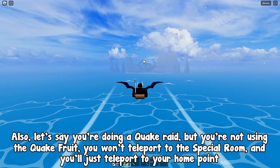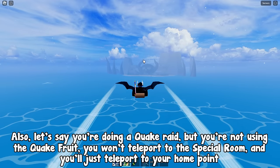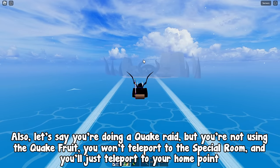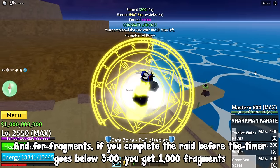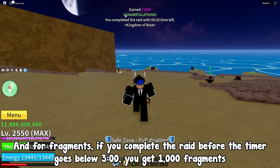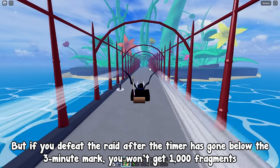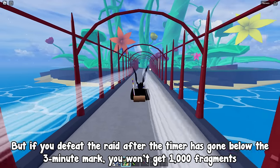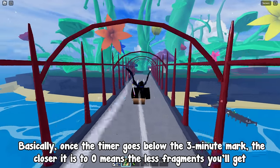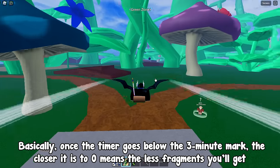Also, let's say you're doing a quake raid but you're not using the quake fruit — you won't teleport to the special room and will just teleport to your home point. For fragments, if you complete the raid before the timer goes below 3 minutes, you get 1,000 fragments. But if you defeat the raid after the timer has gone below the 3-minute mark, once the timer goes below that mark the closer it is to 0 means the less fragments you'll get.